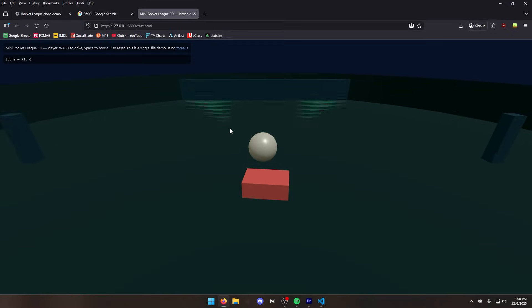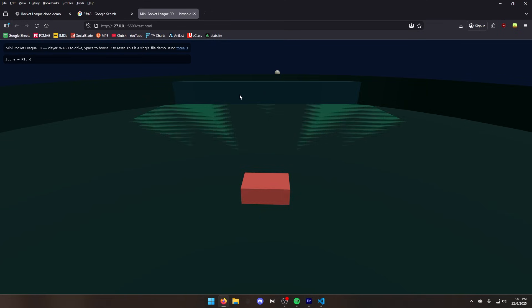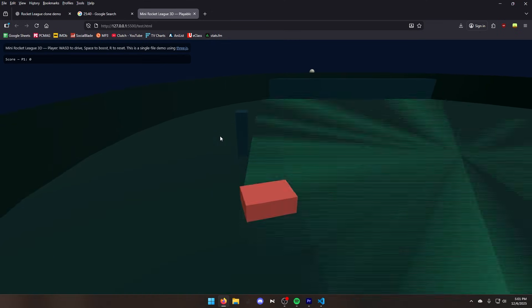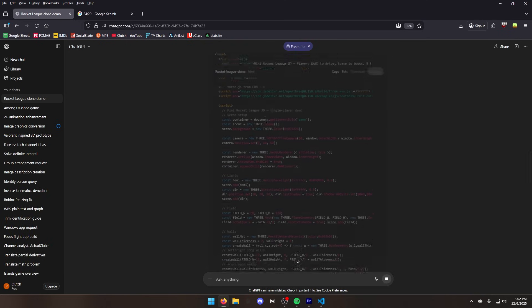It did suggest realistic car physics, so let's also tell it to add that. This speed is a bit better. Let's try a score — the score doesn't update. But we do have a base template of the game, so that's pretty good. Let's ask for the jump mechanism and also boost pads. So far, ChatGPT is doing really well constructing this game.